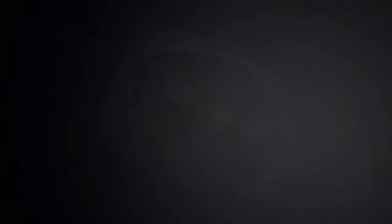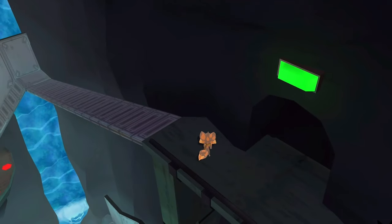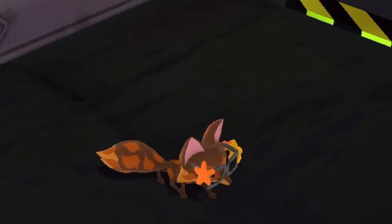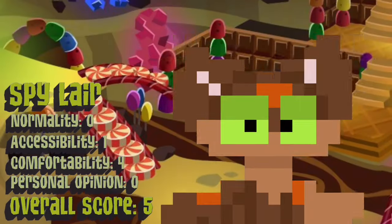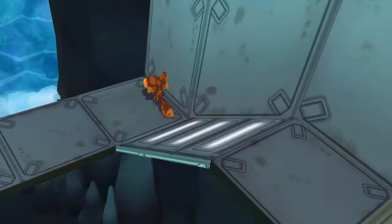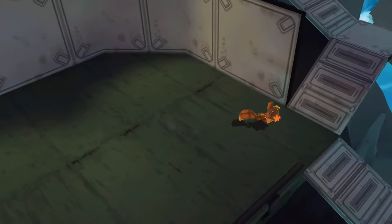Spy Lair. Secret Agent Autumn, we need you. A fugitive is planning on dumping tons of rubber duckies into the Atlantic Ocean. You must stop them. I'm on it — time to fight some crime! Wait. How do I leave? There is no exit to this underground lair. It's the Candy Cavern all over again. Though, I'm hoping it's more similar to the Spooky Cave, where there's probably an exit somewhere deeper within the cavern, but I'm not too confident that's the case.